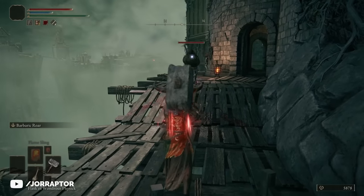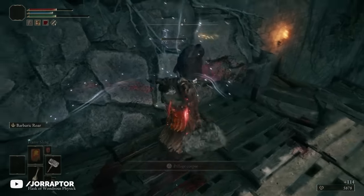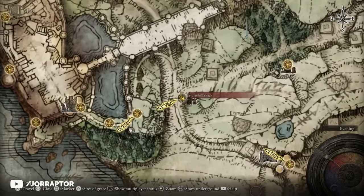If we make a small detour first we can make this flask even more effective, because there is already a second tear we can find to mix into it. For that we want to head back to the Storm Hill Shack.